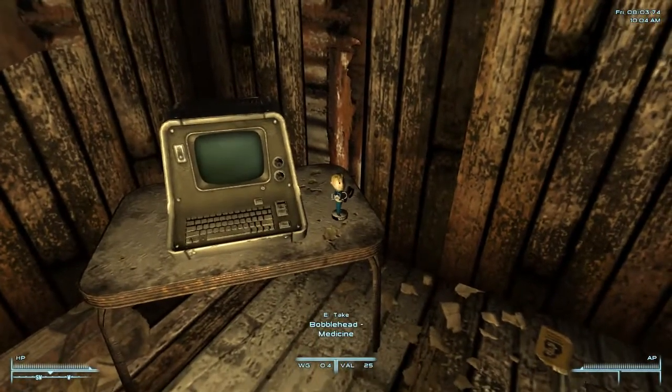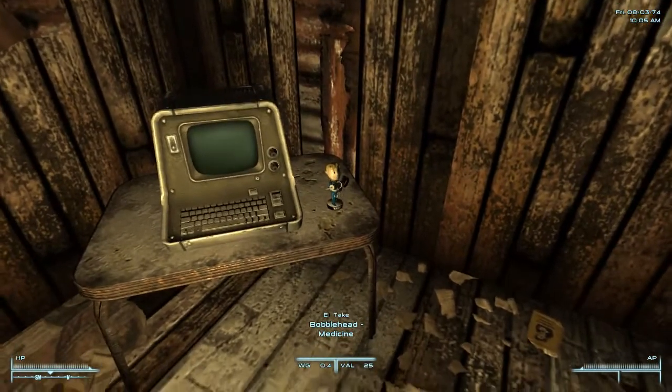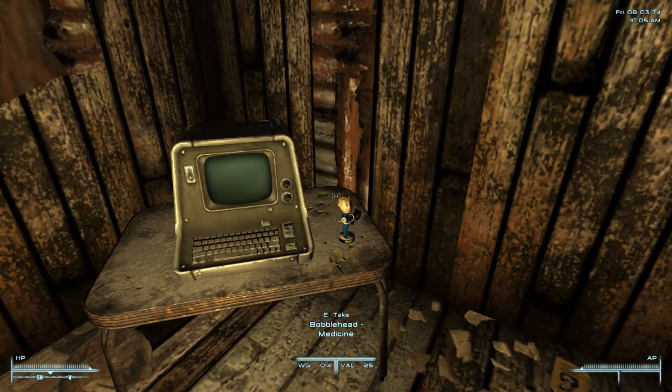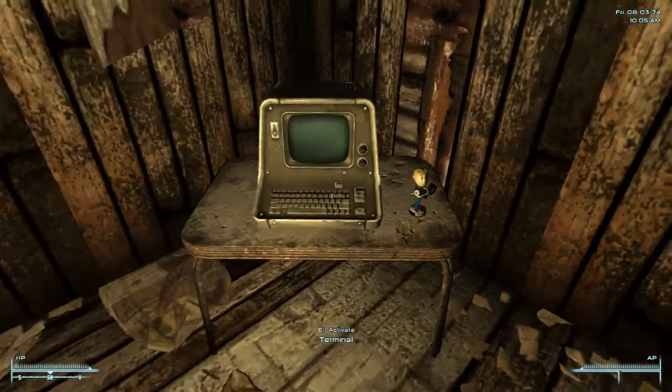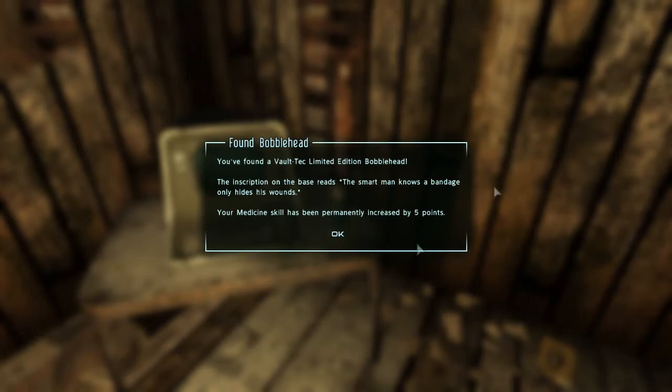So here we got the bobblehead. As most people know, you can find this in Vault 101 during the start of the game, but in this mod you start with it from the start. And it's the basic bobblehead.